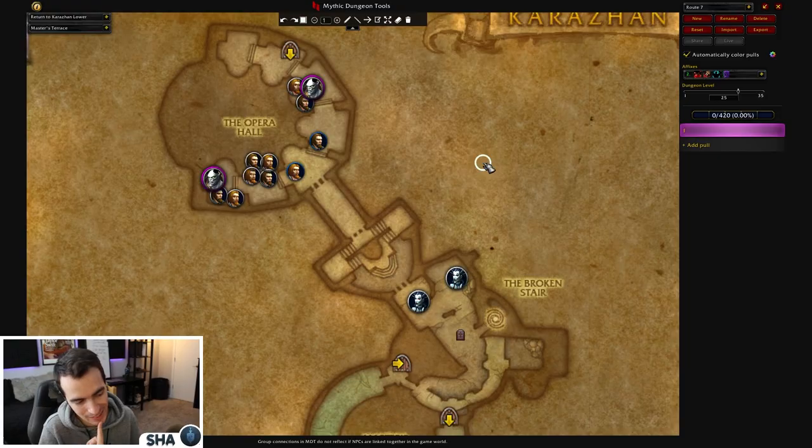Hey guys, Shah here. Today we're back in Karazhan and I want to walk through exactly how I would run this route. I know there's a lot of hot takes — I posted a video last week talking about a very basic straightforward routing through here because I think a lot of people are getting confused, mostly about the layout. In this video I want to walk through exactly what I personally think the best route is, based on my experience both with pugs and in my push group.